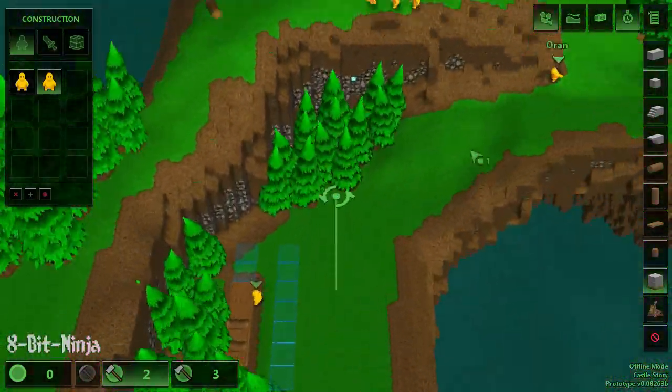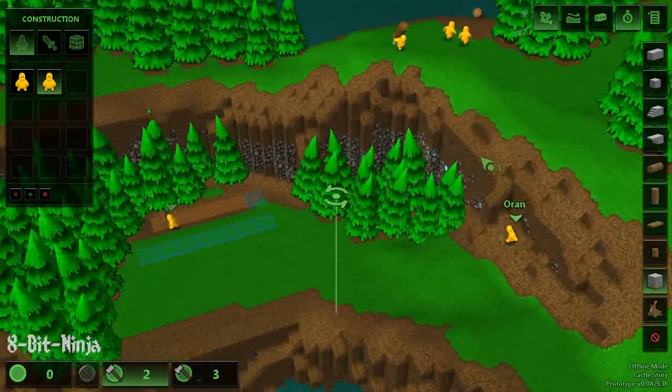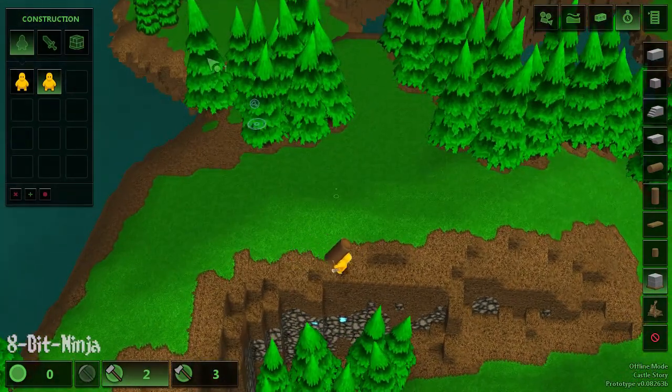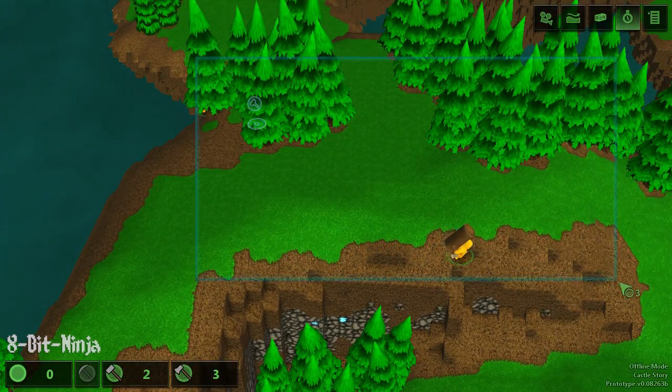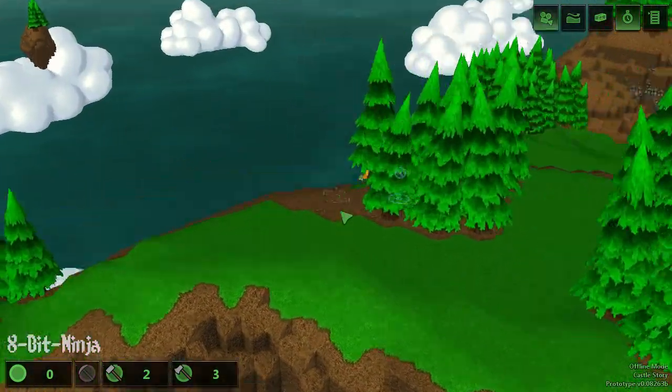As you can see, they can run into each other, and that can kind of be a pain sometimes. But they don't seem to do it that often, so it's not too big a deal. We're gonna try and clear out this entire area up here — this entire area right here — so that we can build our castle there.